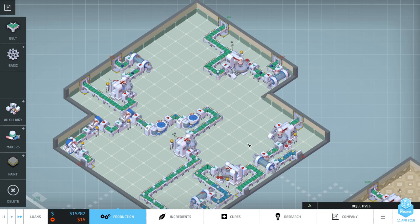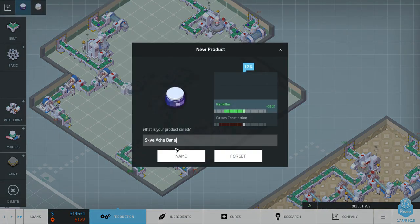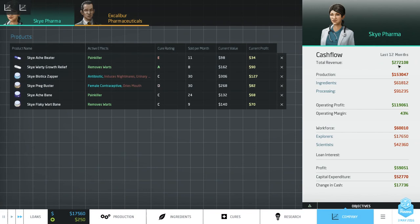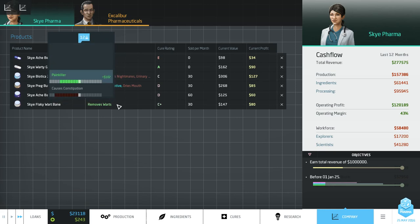Let's crank that up to double speed. There go all our creamers producing creams. We get new product names: Sky Acne Vein Excellent and Flaky Wartbane - I love it. Our revenue is up to 270 per year, and already climbing to 329. We'd complete this in about two and a half years with four years left, so we're definitely on track. We can go even faster by setting up more production lines.